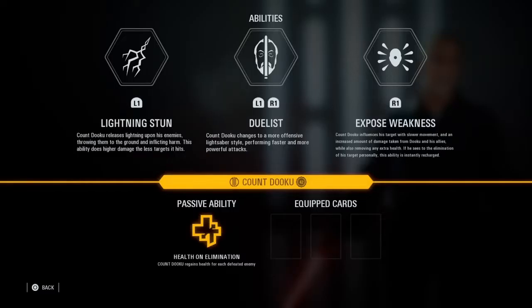So going over Count Dooku's abilities. His first ability is called Lightning Stun. When you activate this ability, he will shoot lightning from his fingers in a short area in front of you. The range on this ability is a bit small, so you have to make sure that you are up close and personal. This is a one-shot for troops apart from heavies, and anyone it does not one-shot kill, it will knock down.